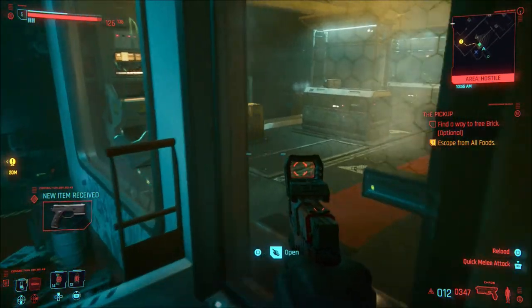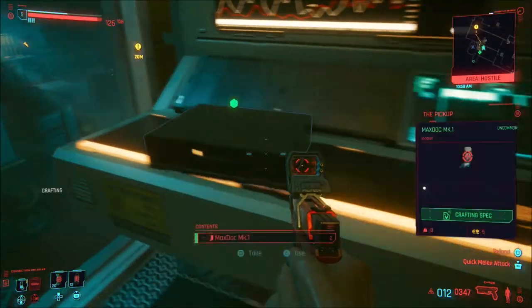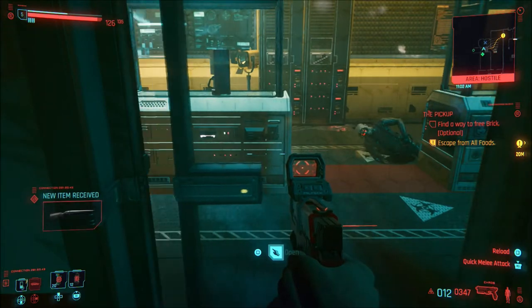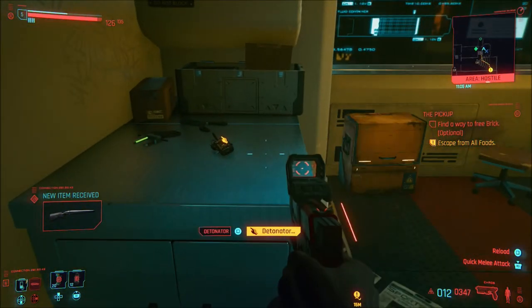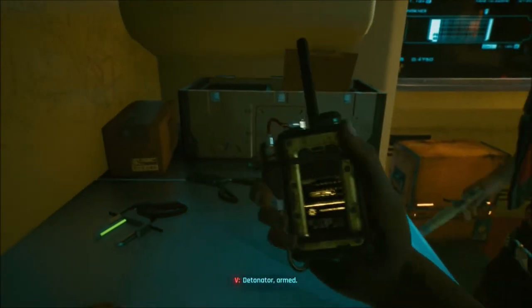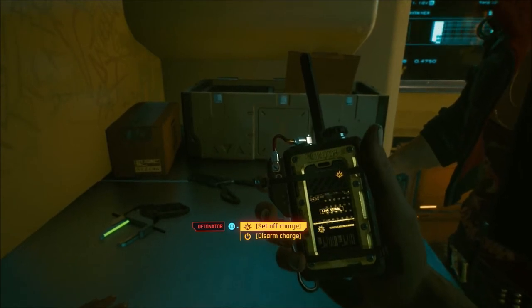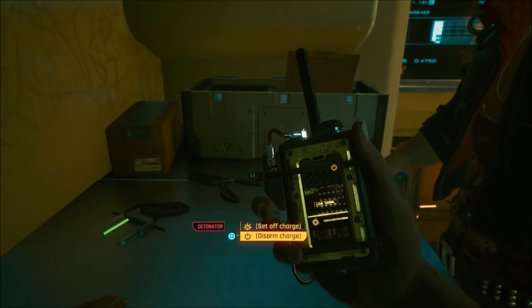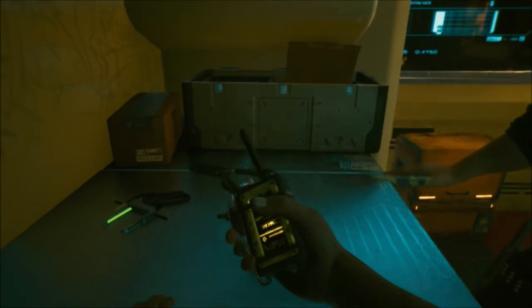It's pretty simple to do if you know where to go — I had to do a little bit of research. Where you need to go is into this room here. In this room you will find this item, which is a detonator. You have a big decision: you can either set the charge off, which will blow Brick up, or you can disarm the charge. We're going to disarm it because we want to save Brick and hopefully he'll come back to help us later in the game.